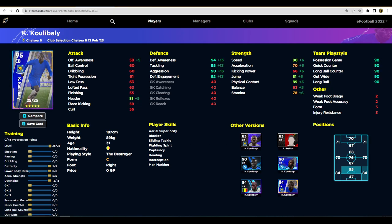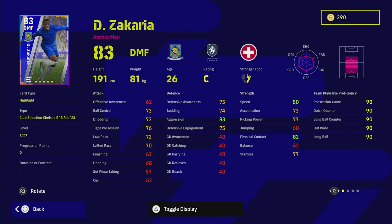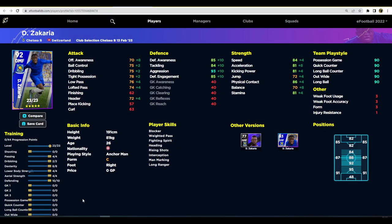Next is Cascarino — a lot of people are talking about him. He only has his standard version previously, so this Chelsea card is a genuine upgrade. He's on unwavering form and has blocker, interception, first-time shot, one-touch pass, weighted pass, long range shooting, and man marking — absolutely insane skills for an anchorman. Maxed out he goes to 92 overall and he's 191cm tall, making him very similar to Patrick Vieira. His defensive stats don't go as high but speed, acceleration, and physical contact balance that out.